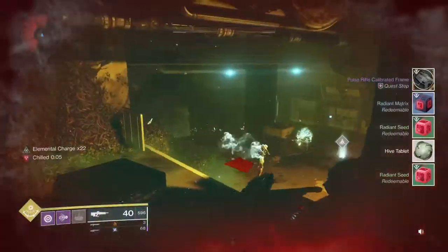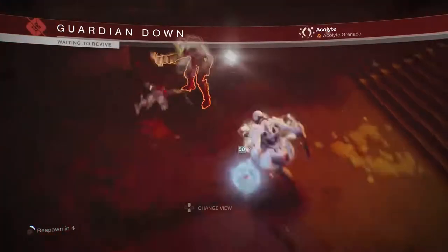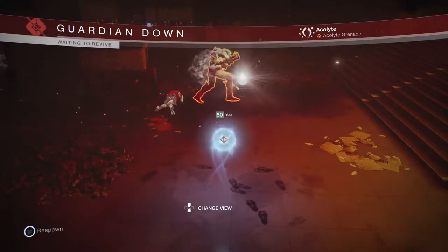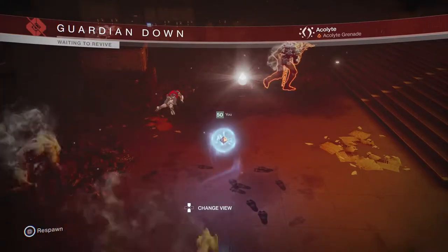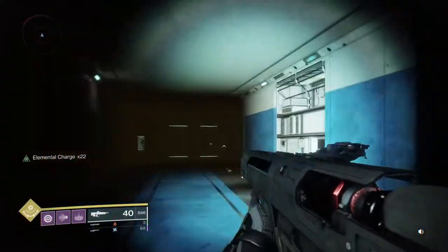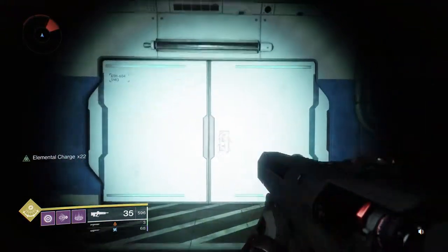It just takes two cycles to complete your calibration. And there you have it guys — that's my method of getting Radiance Seeds the fastest way. It doesn't really take much. All you have to do is go in there prepared: rally a flag, come in with full heavy and super, and go in and out. And you're set.